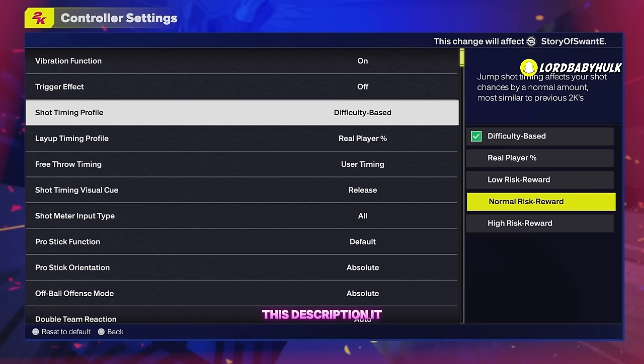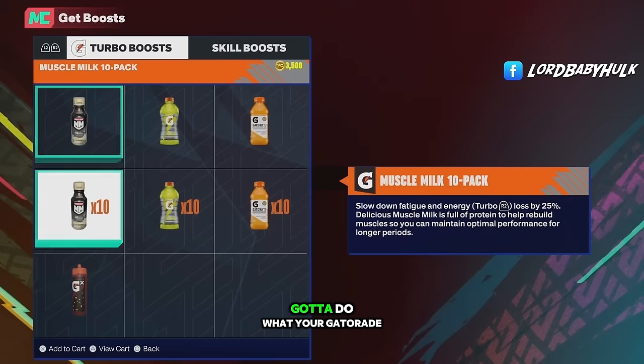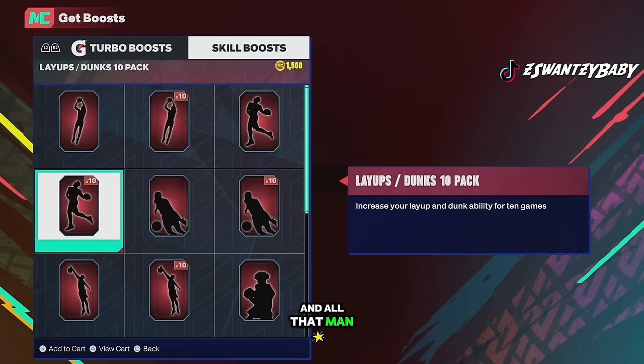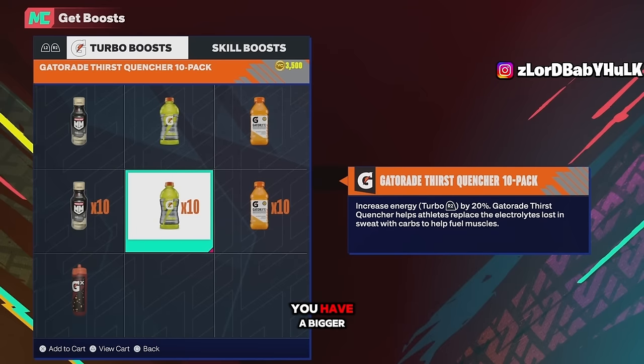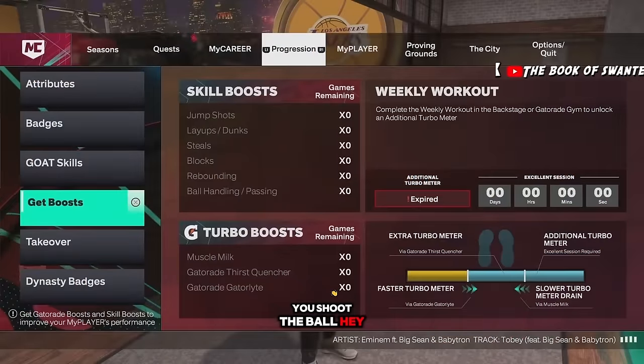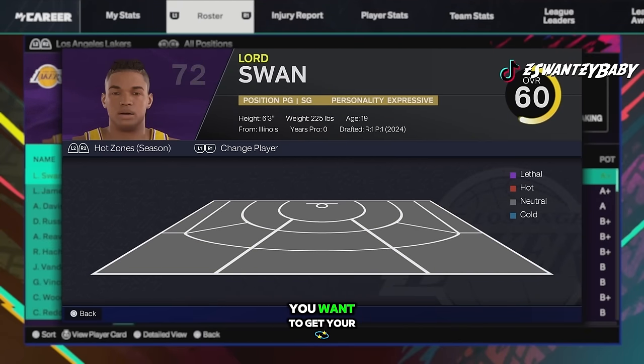Your shot timing profile - put it on either here or start off here. The description says similar to previous 2Ks but according to 2K Lab's chart that's not exactly true. Also, 2K makes it so you need shooting boost to shoot consistently - I know it costs VC, but if you want to shoot as well as you can, you gotta buy the shooting boost. Make sure you're doing your Gatorade drills to get a discount and have a bigger stamina meter. You need some form of jump shot boost and Gatorade, especially if you're a guard.